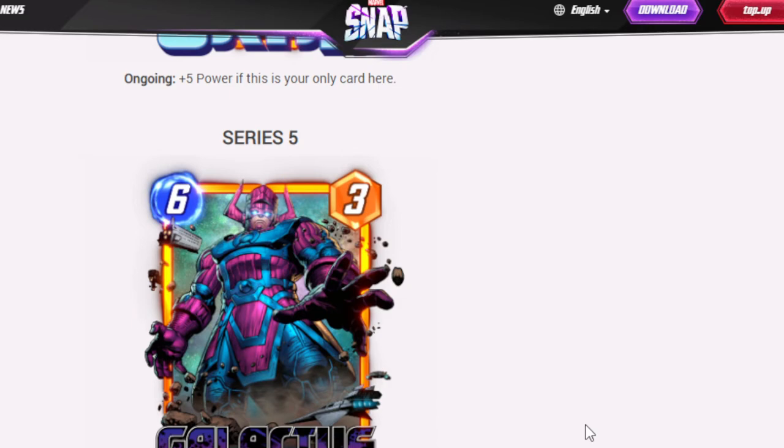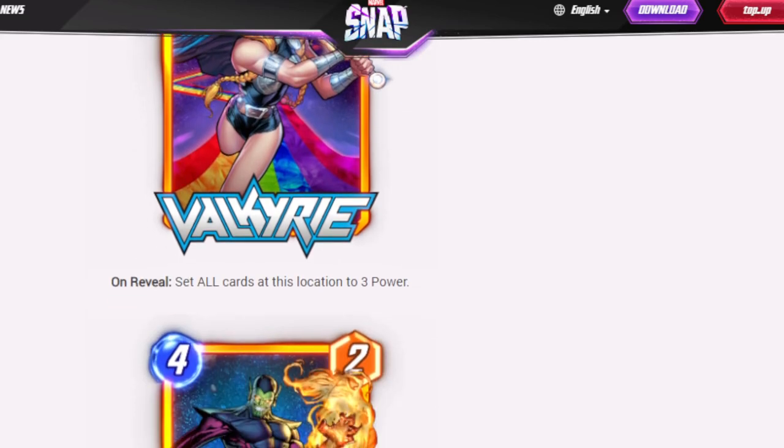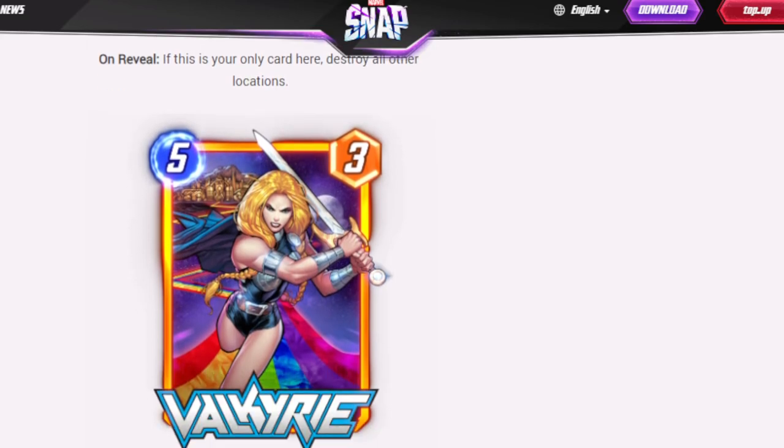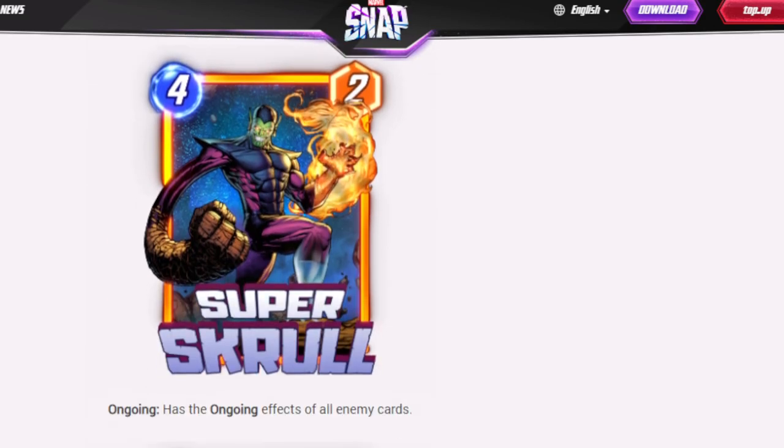Series 5 — the big 6,000 token cost cards. Galactus: if this is the only card at this location, destroy all other locations. I can't wait to see the crazy stuff people do with Galactus. Valkyrie: sets all cards at this location to 3 power — really nice to pair with Cerebro. Super Skrull has an ongoing effect: he has the ongoing effects of all enemy cards. This is the ultimate counter to an ongoing deck. I want to see what happens when two Super Skrulls fight each other — it'd result in the ultimate tie.